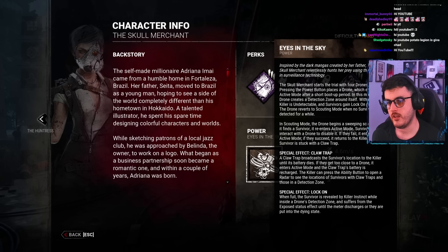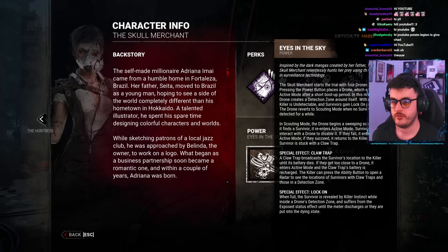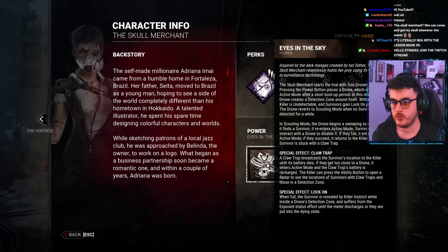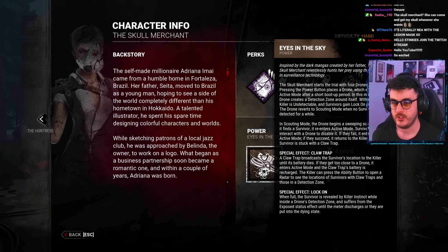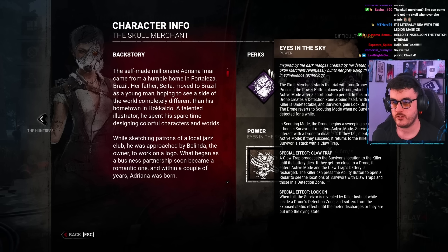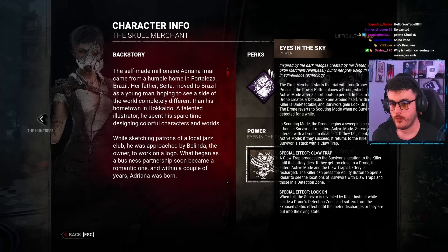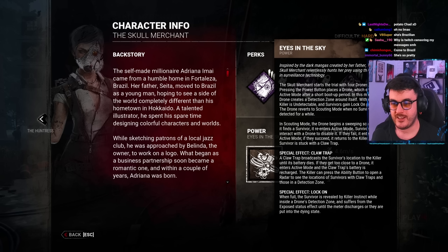Eyes in the sky: The Skull Merchant starts the trial with four drones. Pressing the power button places a drone, which enters active mode after a short boot-up period. In this mode, the drone creates a detection zone around itself. Within it, the killer is undetectable and survivors gain lock-on progress. The drone reverts to scouting mode when no survivors are detected for a while. In scouting mode, the drone begins a sweeping scan and if it finds a survivor, it re-enters active mode.